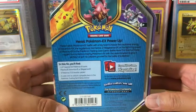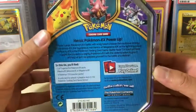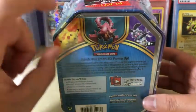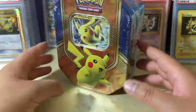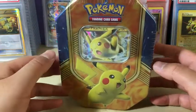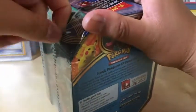Hey everyone, today we are opening up a Battle Hearts tin, and this time we're gonna show the back first in case you guys want to read it. Which of these three are we opening up — is it gonna be Pikachu, Volcanion, or Magearna? It is none other than Pikachu EX. So let's see what we got in this tin opening.